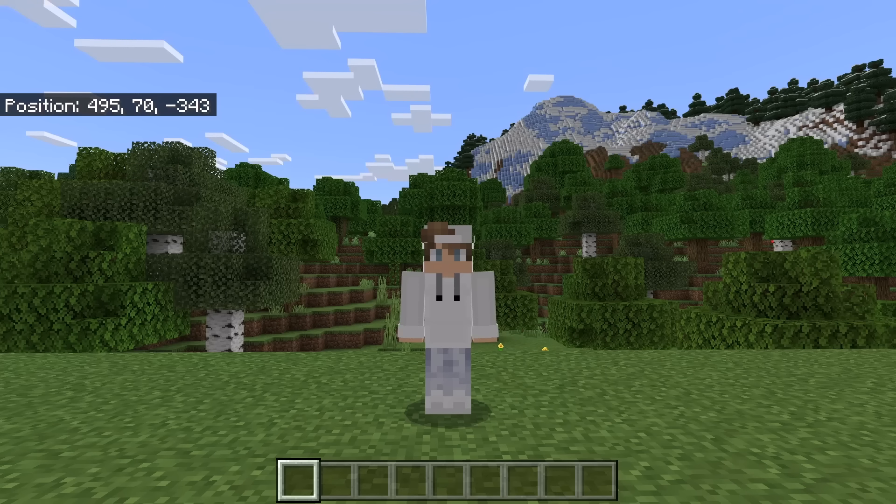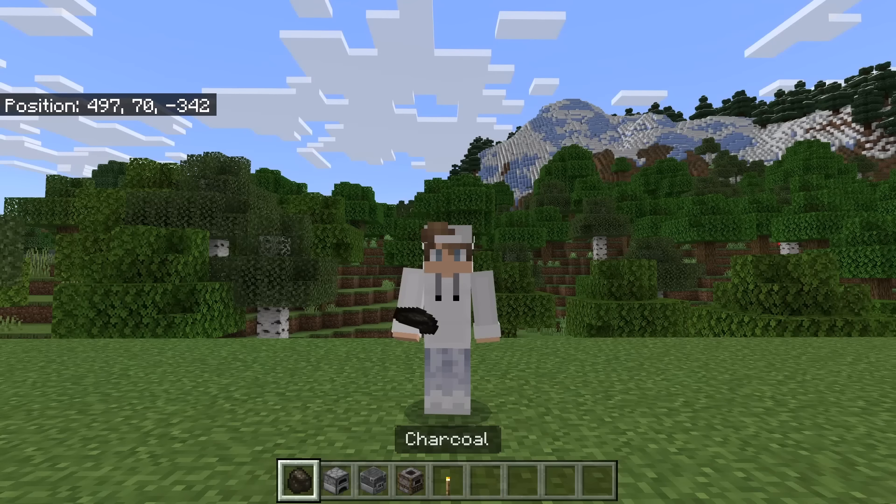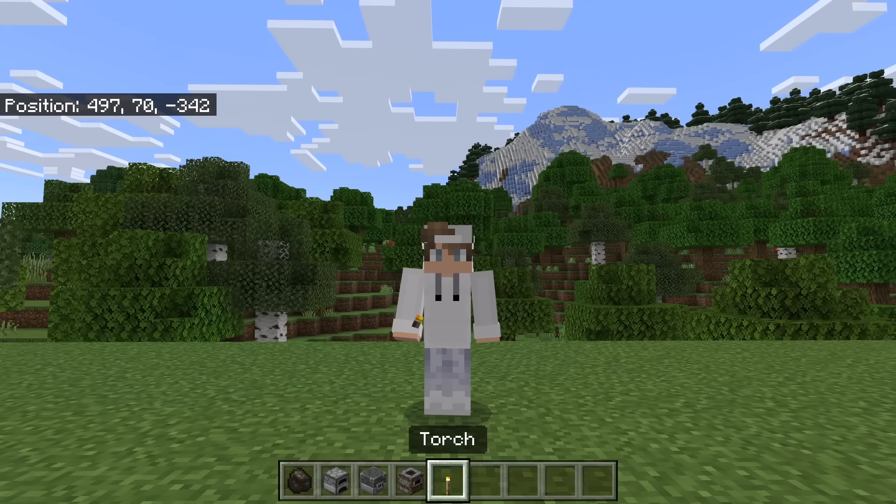This farm works on 1.19 and on all platforms of Minecraft Bedrock, including phone, tablet, Xbox, PlayStation, Switch, and PC. Charcoal can be used as fuel for furnaces, blast furnaces, or smokers. Charcoal can also be used to create torches.